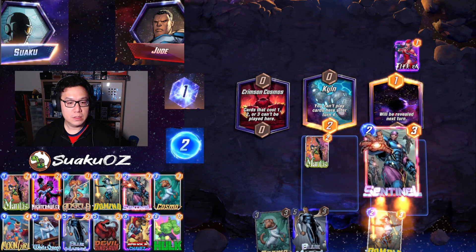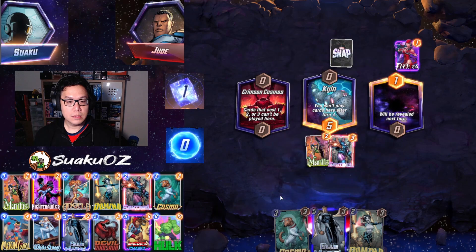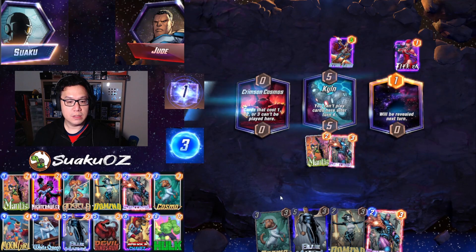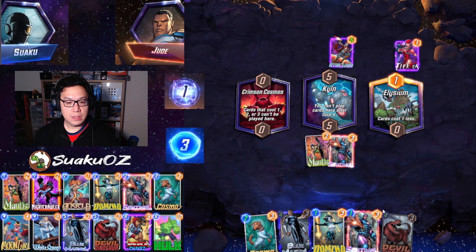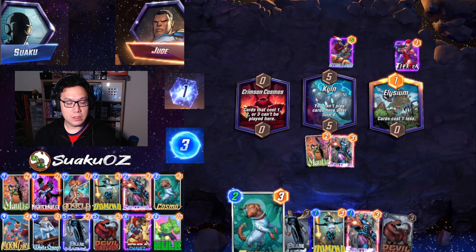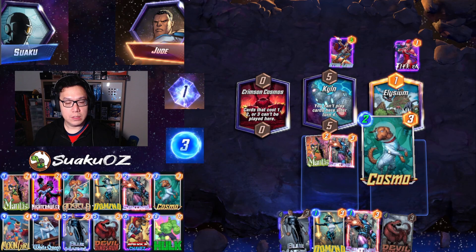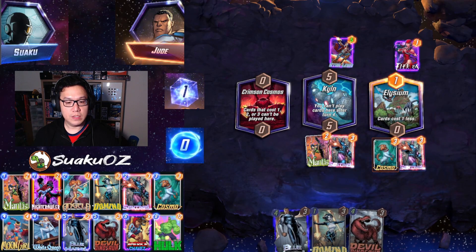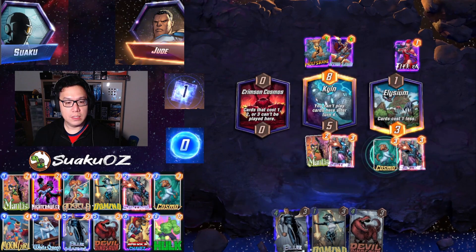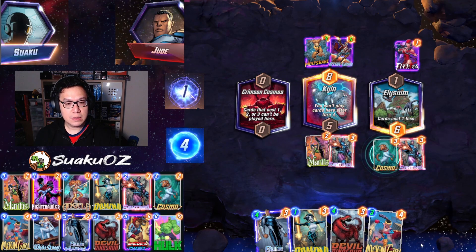Crimson Cosmos — that's fine. I've got Mantis, Sentinel, Cosmos. Hopefully I'll draw into Moon Girl and Devil Dino in the next couple of draws, but I think we're still okay. Mantis here. I don't expect a Star Lord. First half of the combo is here. Cosmos is three cost — so we go like this and reset this spot for Devil Dino. The reason I'm playing Sentinel is because it replaces itself, so it doesn't eat into Devil Dino's hand. Moon Girl — yes, yes, yes!